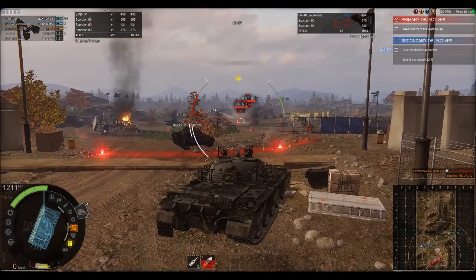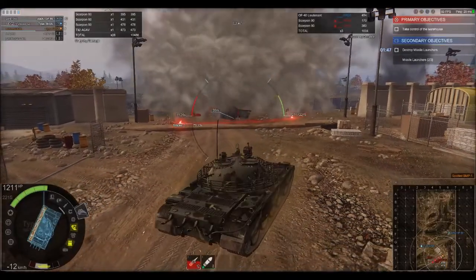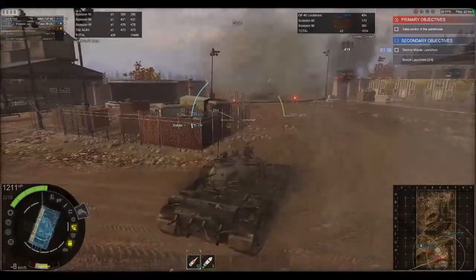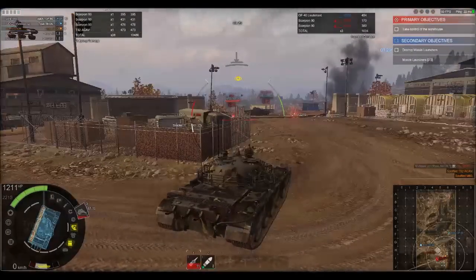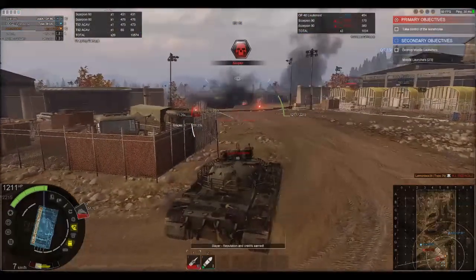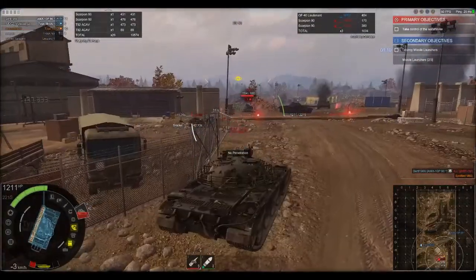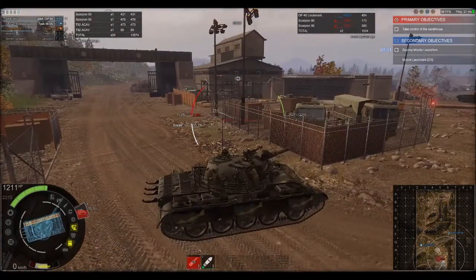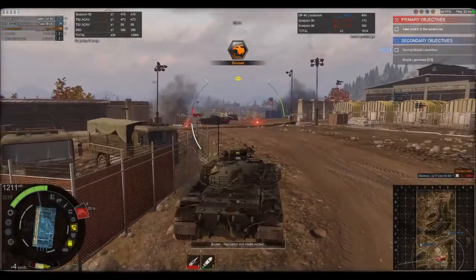M60. I'm pretty much pinned at the moment — I'm going to have to get into cover. Smoke out. I'm spotted already through the smoke — that smoke gave me seconds. Still bouncing. I don't know what the AMX-10P is doing — is he still getting much damage? He is, he's doing a lot. I'm spotting for our tank destroyer, which I guess is good. That M60 is still active. This cover is too strong — I'm running out of ammo, I don't have many shells left. Nearly got him, and he's down. Finally.